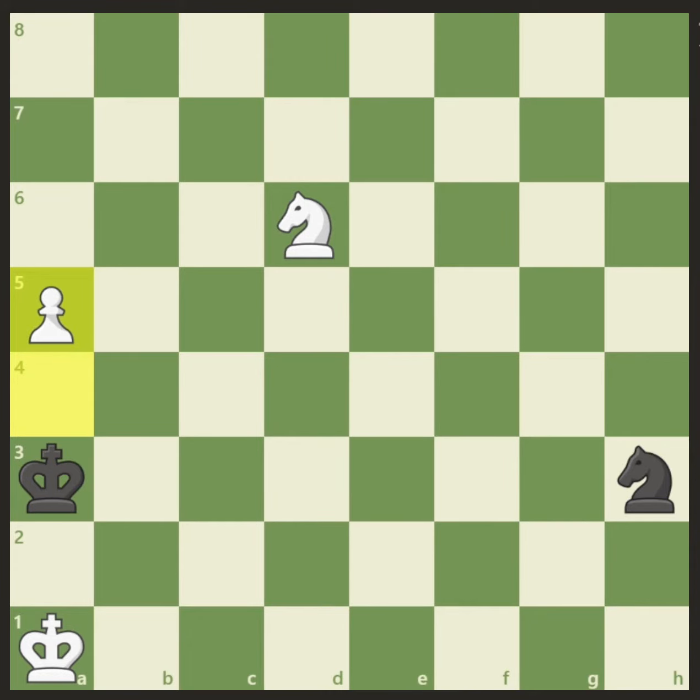After a5, it looks at first like black will be in time to come back and block the pawn from queening on a8, via c7 or via b6. So we need to find a trick to stop that from happening and to get our pawn to queen.